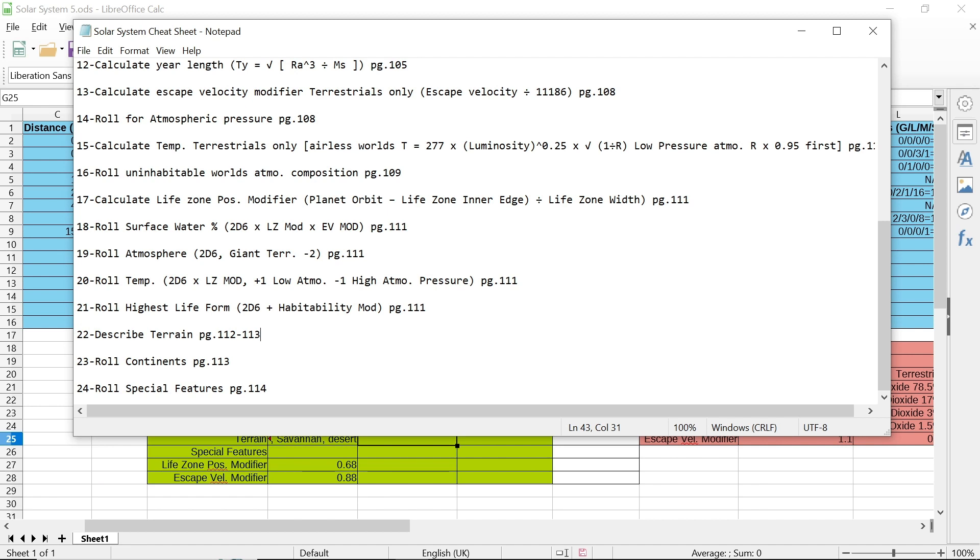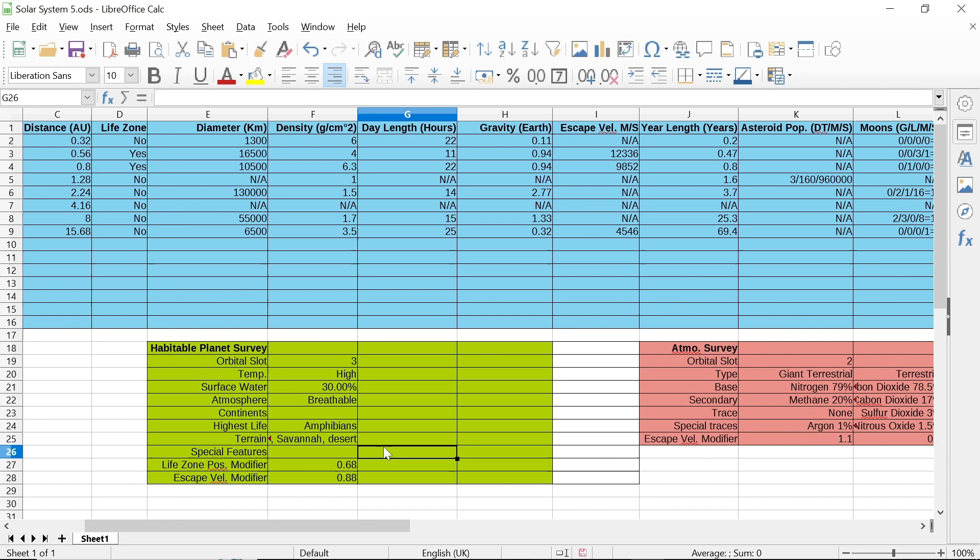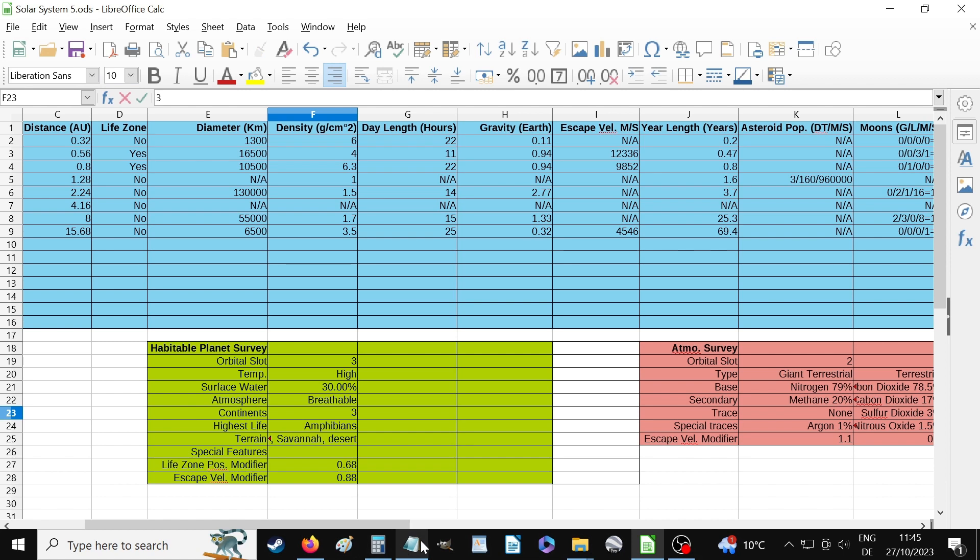Roll continents is on page 113 — no table, just written. All you do is roll 1d6 with some modifiers. Less than 30% water coverage doesn't apply — we have exactly 30%. Over 15,000 km diameter doesn't apply. Over 60% water coverage doesn't apply. I have no modifiers, so I simply roll 1d6. I get a three — that's the number of continents on this planet.